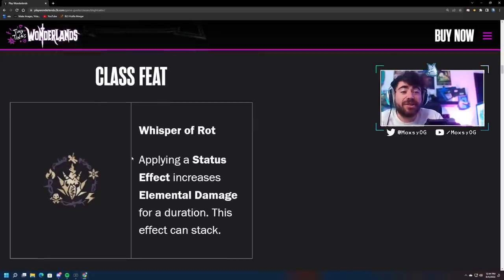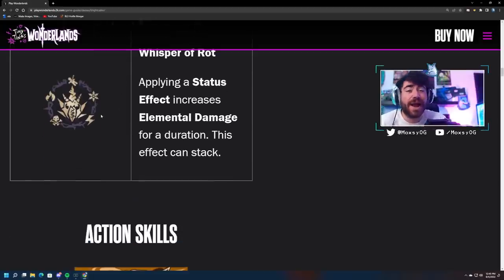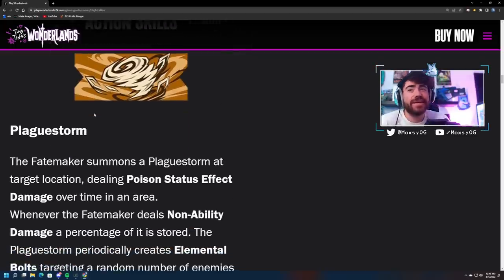Starting off we have the class feat: Whisper of Rot — applying a status effect increases elemental damage for duration, this effect can stack. Amazing passive right off the bat. The class feats for our companions haven't been doing so hot at Chaos 50, so we got another stacking damage passive which all classes will be able to take advantage of. Increasing your elemental damage is amazing.